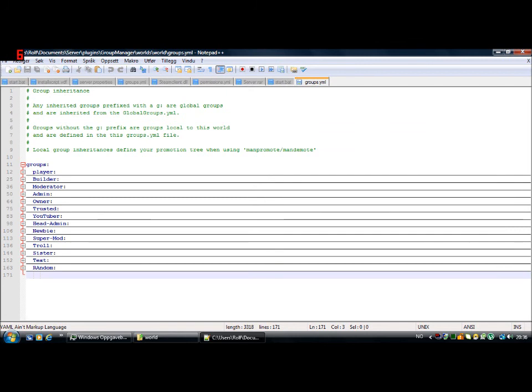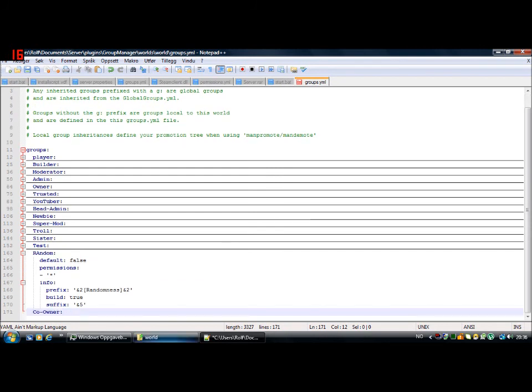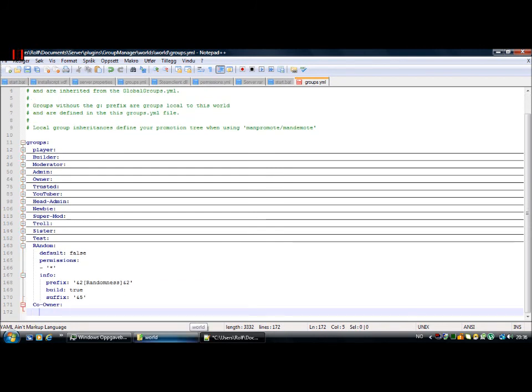Let's say you want to make the rank KO Owner. I need to have that open because I don't want to mess anything up. You're just gonna do Default. You could copy-paste it, but that could mess it up, so don't do that. You don't want to have true on that.